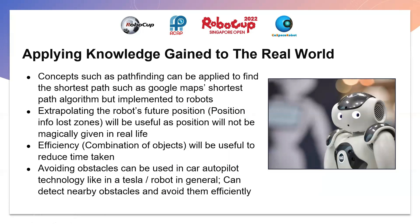This competition is very interesting as we are able to apply the knowledge gained to the real world. For example, concepts such as pathfinding can be applied to find the shortest path, similar to the Google Maps shortest path algorithm but implemented on robots. Extrapolating the robot's future positions is also useful as precise positioning is not available in real life and there will be cases with no signal. Improving efficiency reduces time taken, and obstacle avoidance can be used in car autopilot technology like Tesla, which detects nearby obstacles and avoids them.